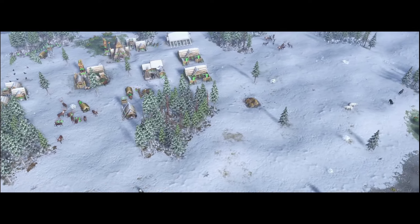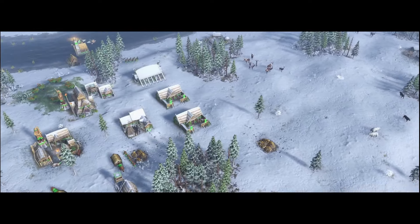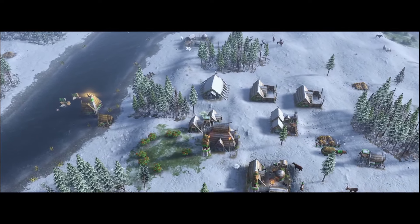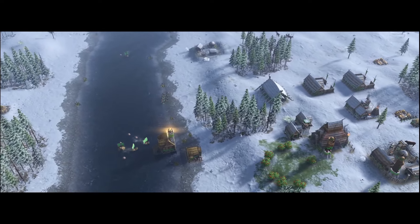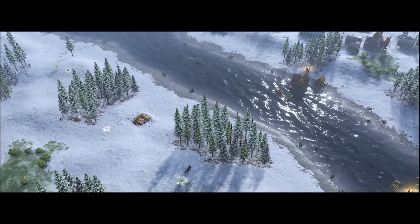It has a decent amount of food and gold in the central land area, with options on the exterior as well. Notice the Ulfsarks running across the water here — the rivers are actually amphibious for both land and water units to cross.